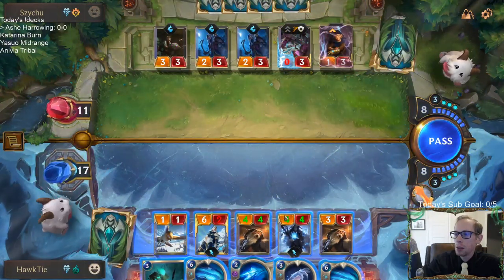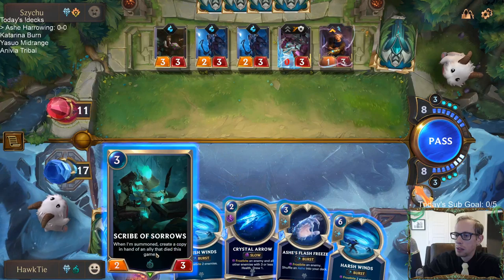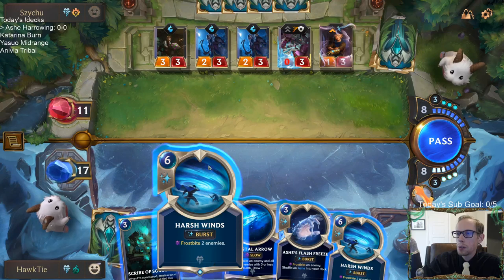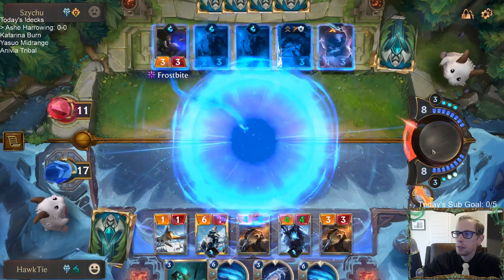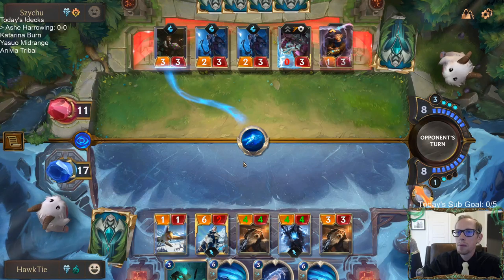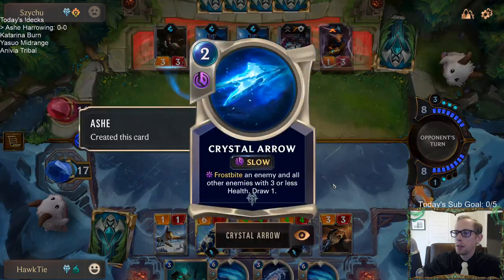We can make all these things not be able to block. Four, eight, nine, ten, eleven — so they'd have to have removal for Ash plus removal for the four-four, and they could just have a Harsh Winds. We'll go burst speed with Harsh Winds — I can't do two Harsh Winds so we'll go this route. Welcome Lucarox! Crystal Arrow — this is going to frostbite basically everything, all their enemies with three or less health. Creatures at zero power can't block, so nothing will be able to block.